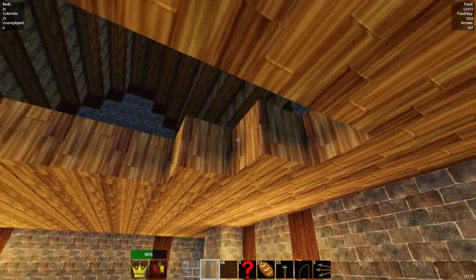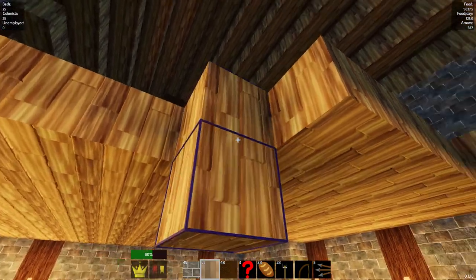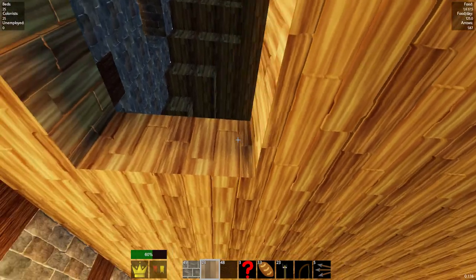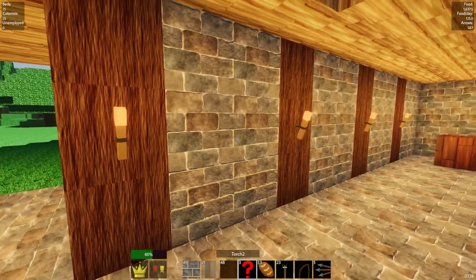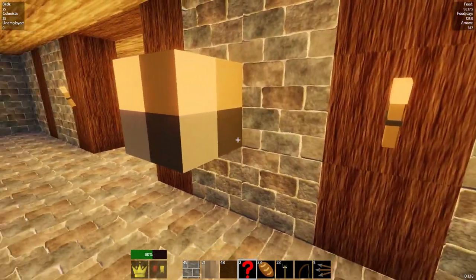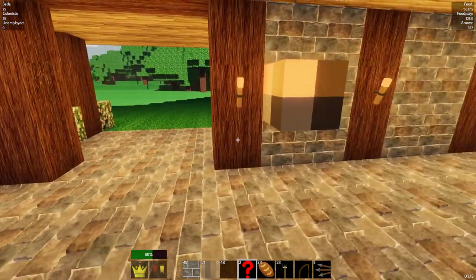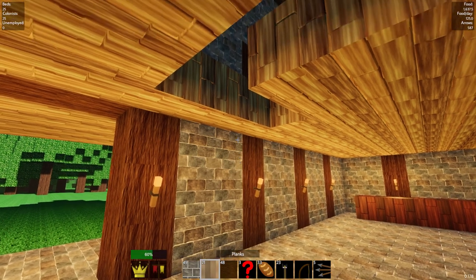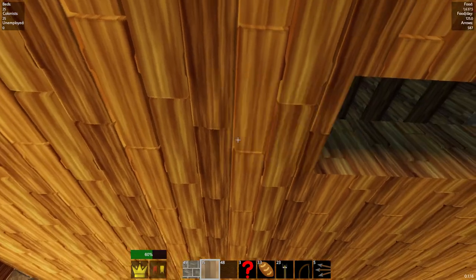I have a weird question mark in my inventory — I have no idea what the hell that is. When I removed some torches it appeared and I can't get rid of it. It says 'torch two' — look at this block, it's so jacked up. I have no idea what that is. It looks kind of cool actually — it's a really weird blurry, jacked up block. I just have no clue.